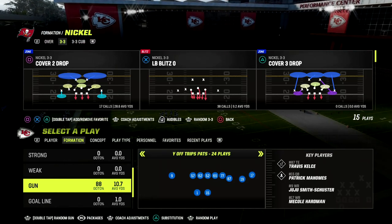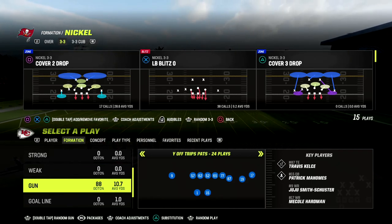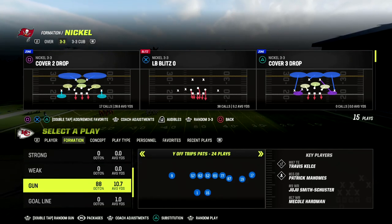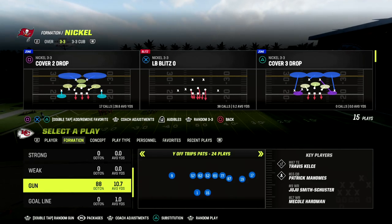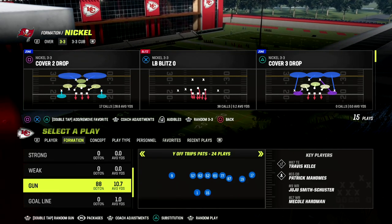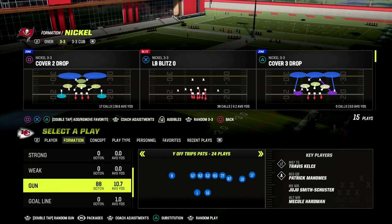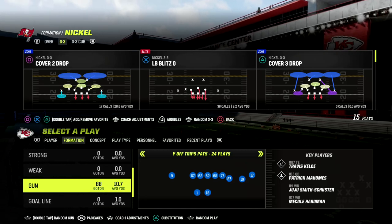In this video, I'm going to show you why U-Trips is so freaking powerful. This offense can beat man coverage, zone coverage, match coverage, and blitzing coverage defense. It doesn't matter what your opponent does — U-Trips has an answer for everything. Your routes will get open really easily in U-Trips, and the spacing on the field is really, really powerful.